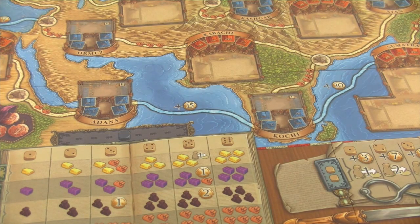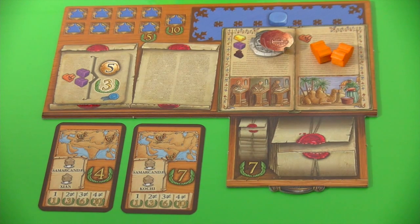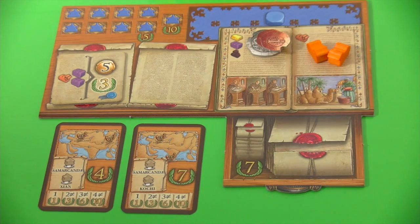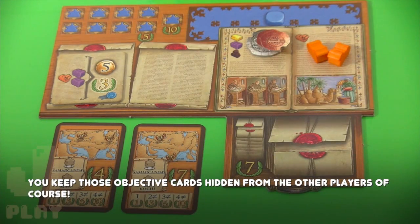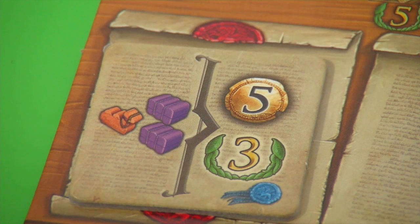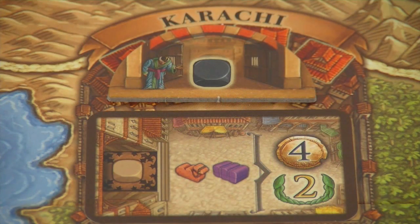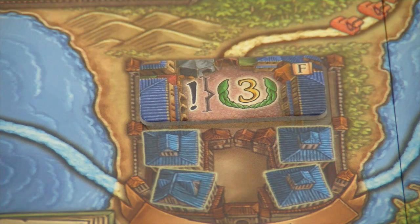The game lasts five rounds, which can go pretty quickly. Each player starts with some coins — depending on starting player order — some camels, and one starting contract marked with a blue bag. Each large city gets a random city card providing an additional action and a large city bonus tile claimable by the first player to establish a trading post there. In the basic game, small cities get specific small city tiles providing ongoing bonuses to players with a trading post there.